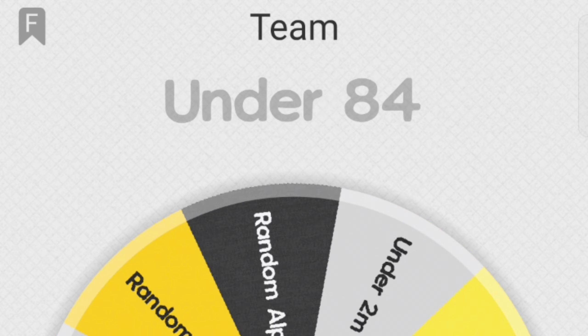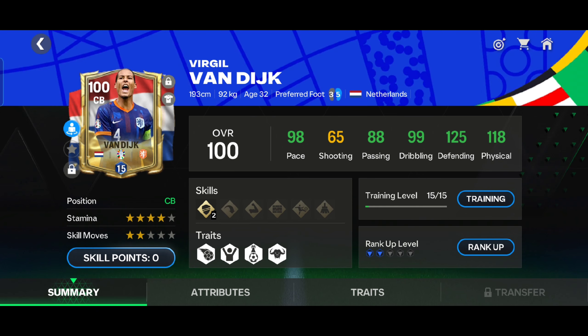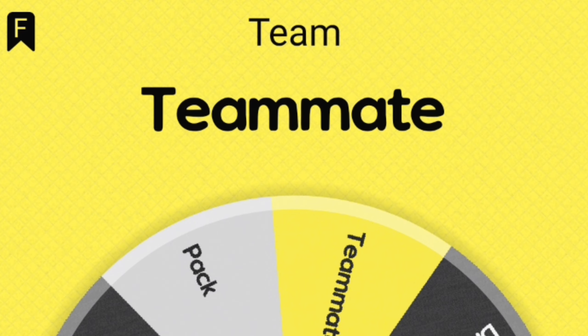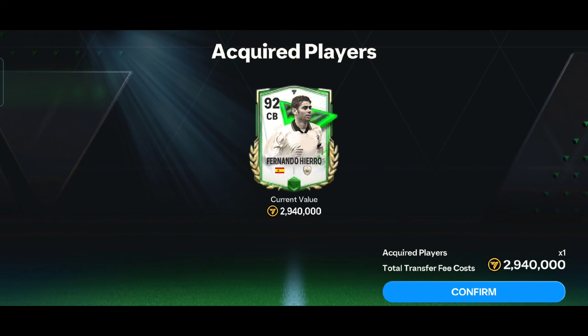Next is left centre back — any current player — so I put Van Dijk in my team. Next is left back, requiring a Butreino teammate. Jairo played 211 matches with Butreino, so I put Jairo in my team.